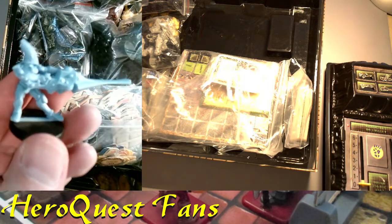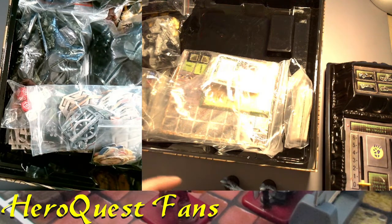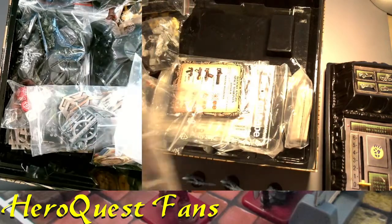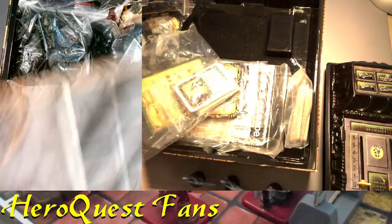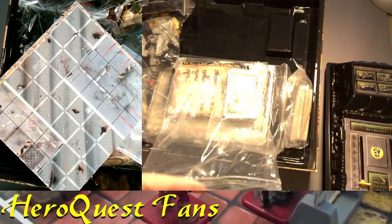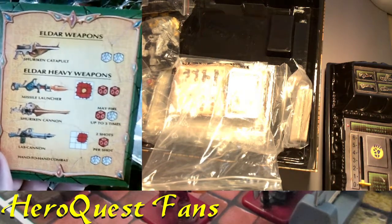I'm picking one of each heavy weapon, which means I'll need to keep track of each one. I'll give myself a crash course on how to play, and if I make mistakes along the way, that's all right. Eldar Attack has a smaller additional board that you add, and you get this Eldar weapons card. The shuriken catapult is kind of the basic weapon that everybody has — it's like the bolter equivalent if you're playing with space marines.